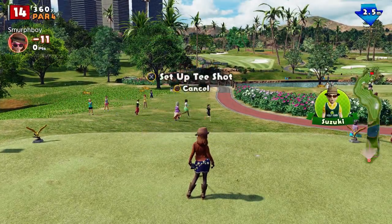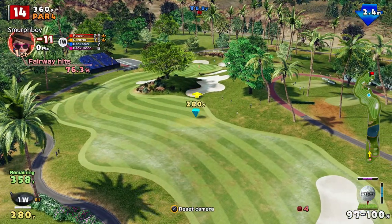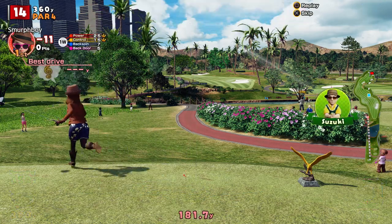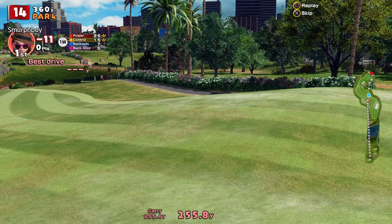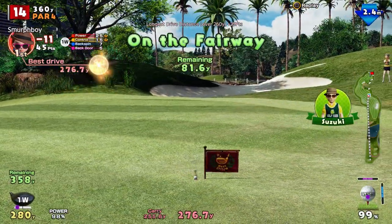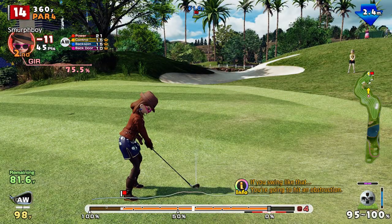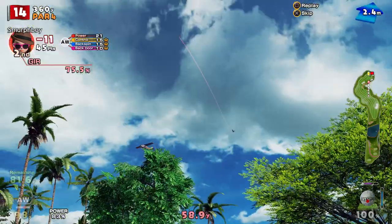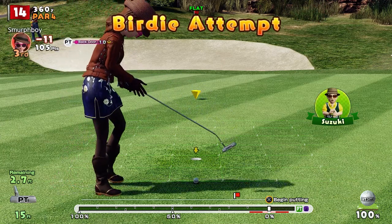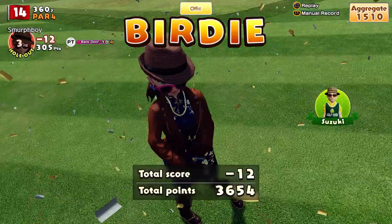That's a 14, par 4. So normally with the custom clubs, you just hit it and hope it sticks. But here, we'll just knock this up short, see if we can give ourselves a good second shot in. Hopefully we haven't gone too far left — yeah, it's going to tuck us in a little bit. It's alright, we're on the fairway so we'll get a good clean contact. So 81 to go, a little bit of wind. Inside three foot — flat as you like, straight as you like. That's pretty much the way to play that hole, I think.